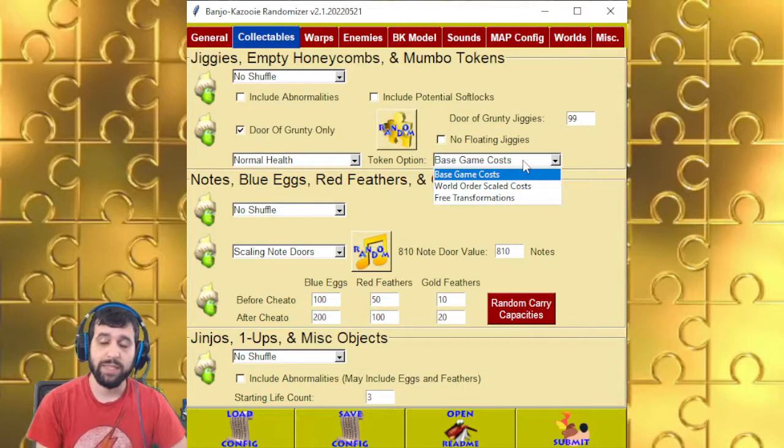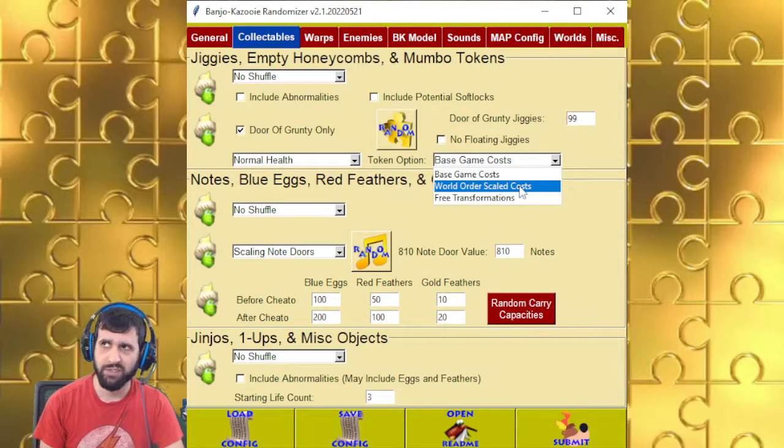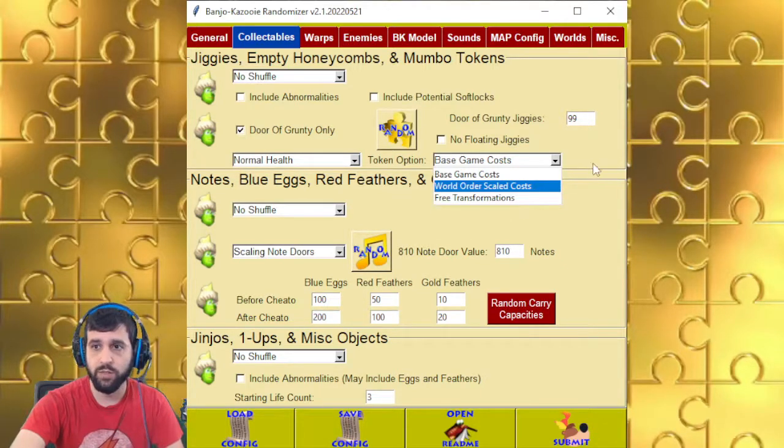The token option is basically how much it costs for a transformation. Base game is base game cost, world order is based on the world order — so for example, if Freezy Peak was the first world, it would cost 5 instead of the normal 15. And there's also free transformations so that you can just transform whenever you want.